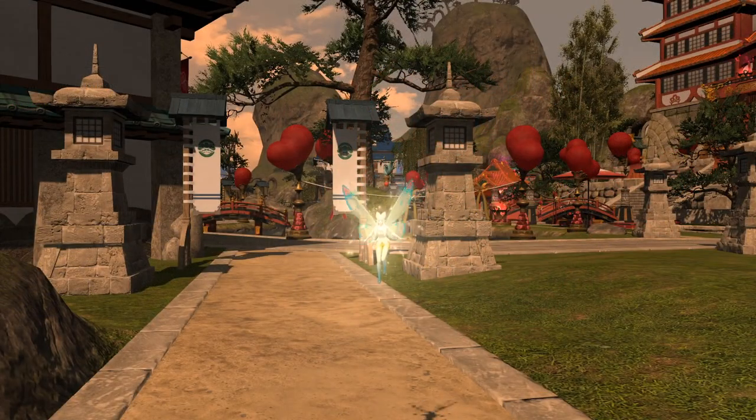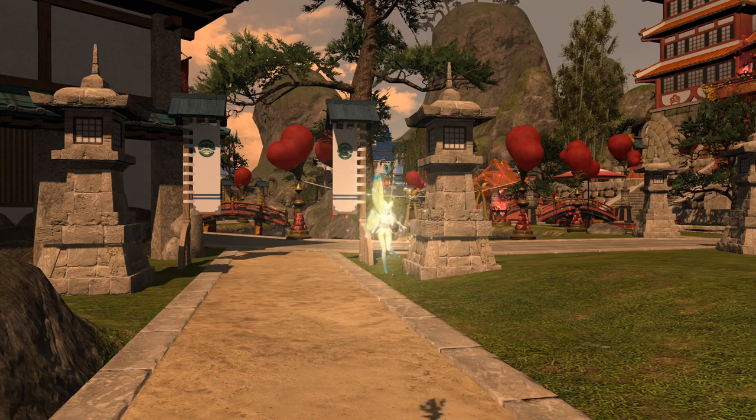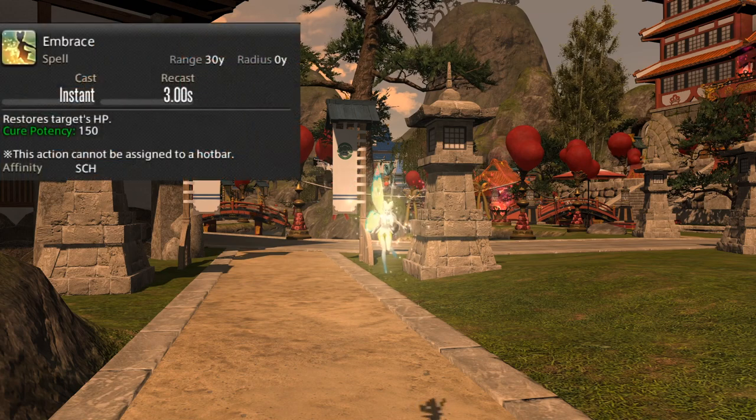Now let's talk about our Fairy Companion. Scholars have 2 fairies called Eos and Selene. They do the exact same thing — the only difference is aesthetics. The one you see on the screen right now is Eos. The fairies will cast Embrace, a quick heal on any target below 80% HP. While its potency is low at 150, it does heal for a nice amount and can crit.